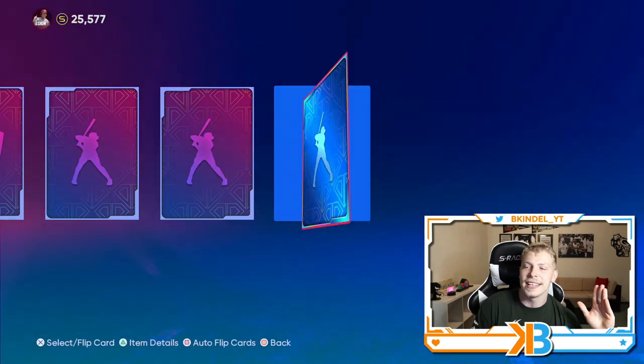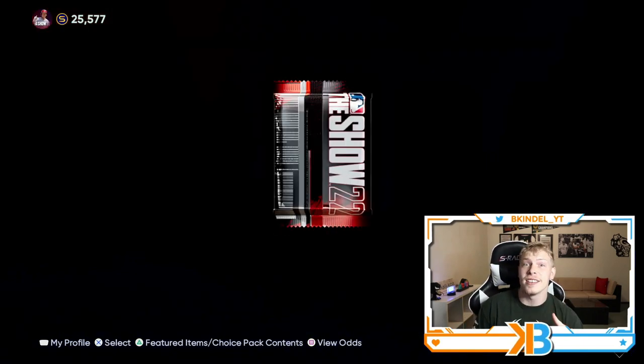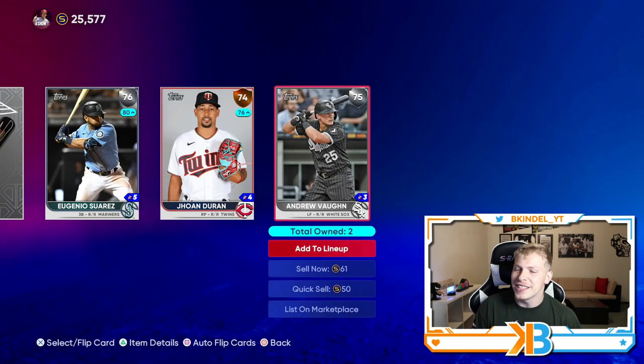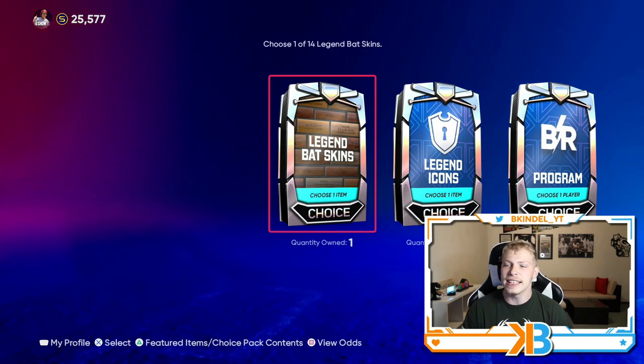Total troll shot by SDS. Last pack — set 15 headliner. I want this Ralph Kiner because he looks pretty good; he'd be a very solid bench bat. But we get two silvers: Andrew Baum and Eugenio Suarez. So that is unfortunate.